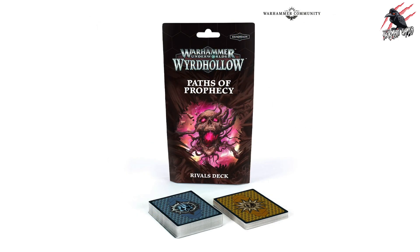Sticking with Underworlds we've got the Paths of Prophecy Rivals deck. This is an objective based deck and they say it pairs well with control warbands, so if you're looking for a warband that's got a high model count like the Skaven Skabik's Plague Pack then this could be a good option for you.